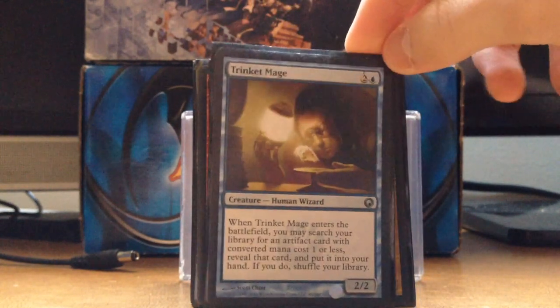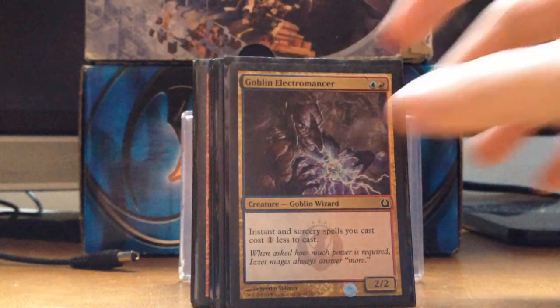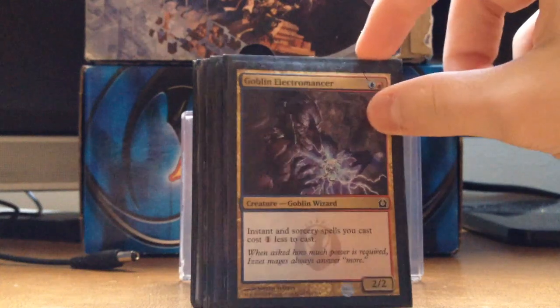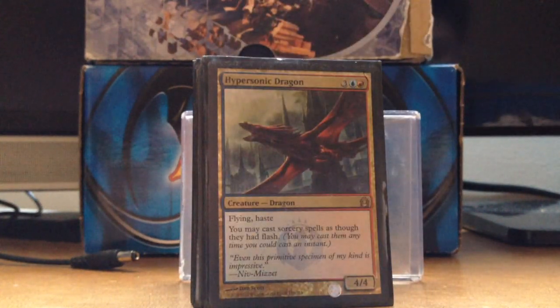Trinket Mage — you can only get Sol Ring, that's the only zero/one mana artifact I put in here, because Sol Ring is that important and this deck loves mana. Goblin Electromancer makes all your spells one less to cast, easier to go off.